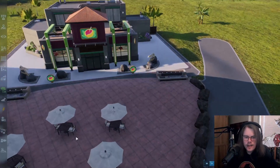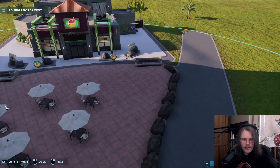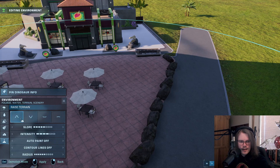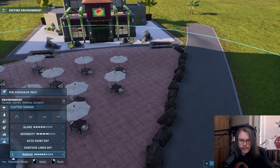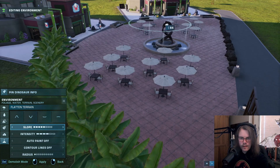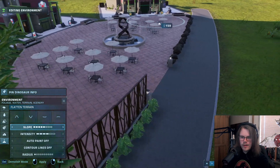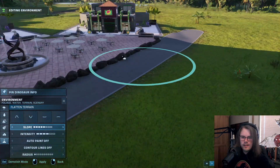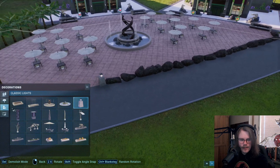I just noticed we've got some bad terrain here, so I'm going to fix that. Go to terrain — you can raise terrain, lower terrain, flatten terrain, smooth terrain. We're going to use flatten here because we want a flat surface. Since we have buildings on here it won't be perfect, but do this beforehand and it gets better.